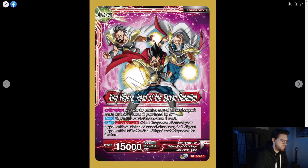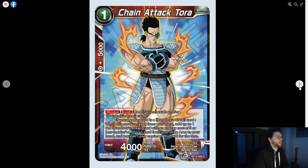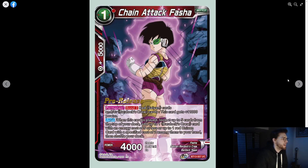We have Chain Attack Torah — he's a Bardock crew one-drop with Bond 3 and Blocker. If your leader is a Bardock crew card, he gains blocker. When this card is played from your hand, add one Bardock crew card with energy cost of five or less that isn't Torah from your drop area to your hand. You can't play copies of this card for the turn. It's a one-drop that adds a card back from the drop — not bad.